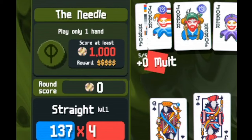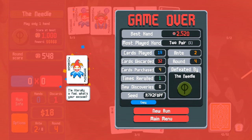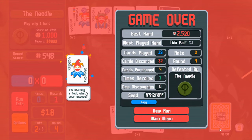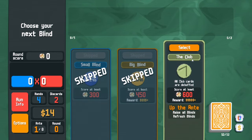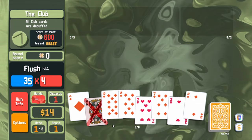How many P-brains are going to comment skill complaints when this is the luck I get? That's a number from zero to 25. Should have sold Misprint for Walkie Talkie. Okay, next run: I skip both blinds and immediately fight the boss because we can get away with it. Discard for diamonds.